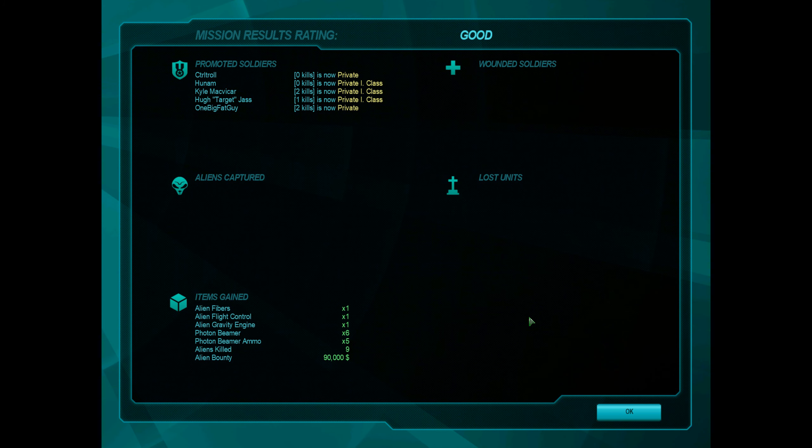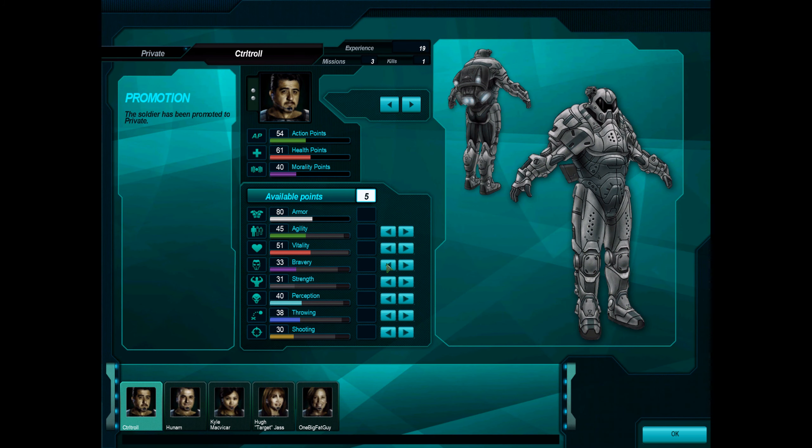Excellent, that was it. No wounded, no lost soldiers. And Control Troll is now a private. Huenem is now a private first class. Kyle McViker is private first class. Hugh Target Jazz is private first class. And One Big Fat Guy is now a private. Excellent. More agility — we'll also need strength. But look at that — that's gonna be a lot of time units, and they really come in handy.